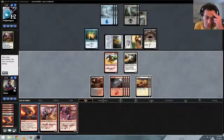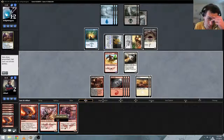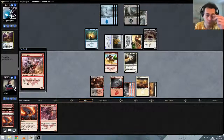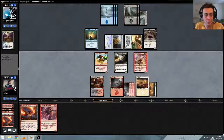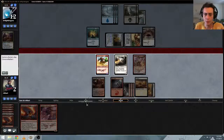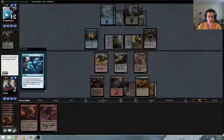Seven mana — not enough to get it done. Sarkhan's Rage is a completely dead card. This game — he may have closed the door on us with the second Butcher's Glee. Last game we fought through, but I'm just misplaying all over the place. I'm on tilt, this fucking sucks. Whatever — we'll just go to game three.